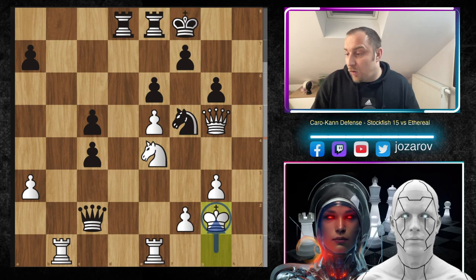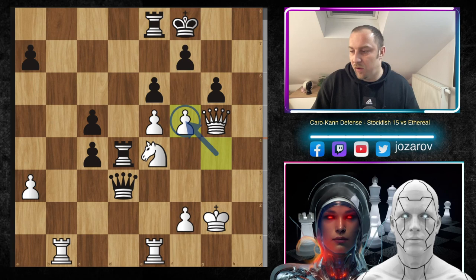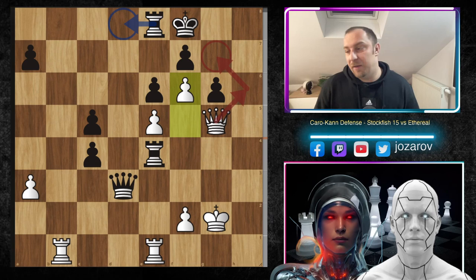After queen to g5, many threats exist. King to f8 — Ethereal's continuation. Stockfish continues with king to g2, the normal plan to include the rook on the h-file. Queen to d3 attacks the knight further, then g4, rook to d4 — a counter-attack against the knight on e4 by Ethereal — but this is simply too slow. After g takes f5, rook to e4, now comes the stunner: f6.